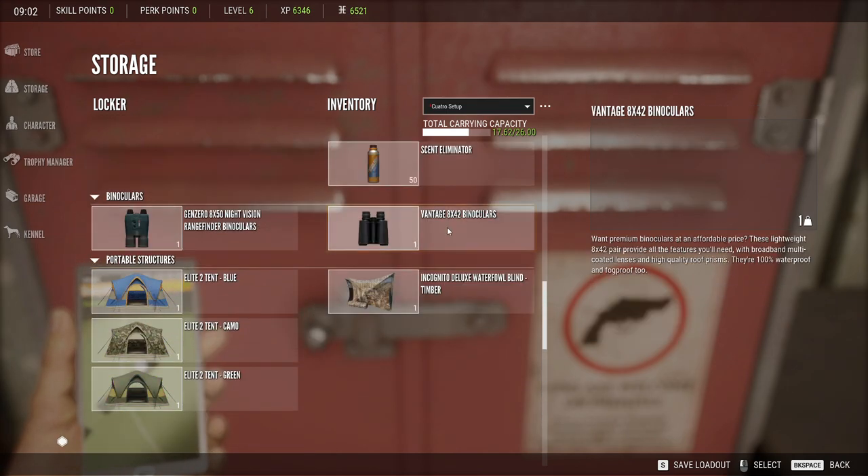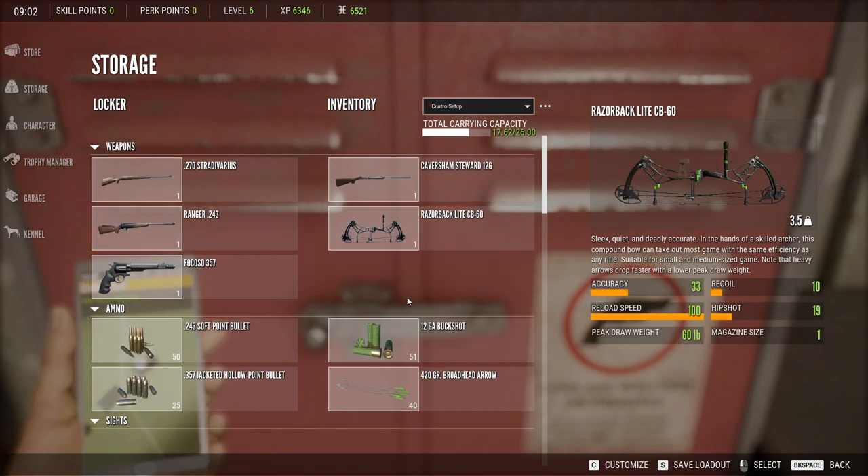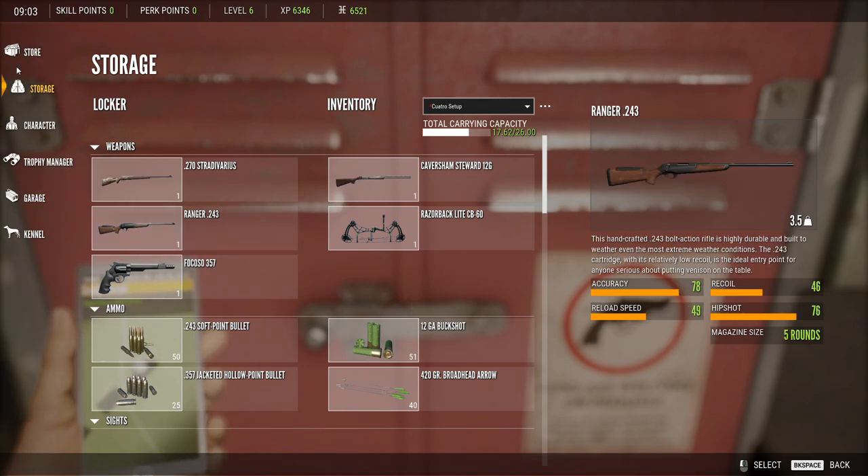You also get a 20 gauge shotgun. The 20 gauge shotgun is size 2 to 7 — it has 2 to 4 buckshot and 4 to 7 slugs. And that might be better for this map. I'm not sure, so I'm going to take a look at it.